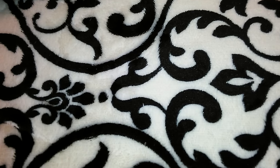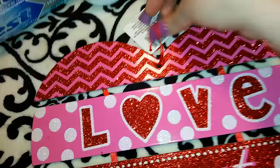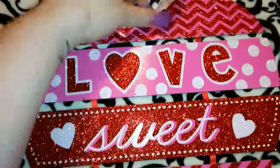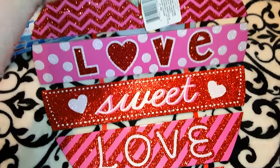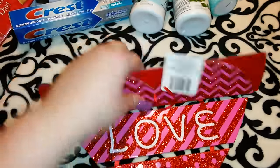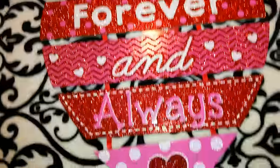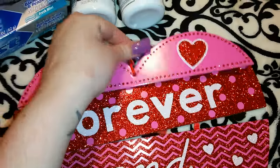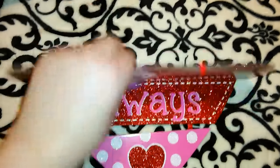I got some more Valentine's Day signs. The first has strings in between with really pretty glitter saying 'Love Sweet Love,' all connected by ribbon in the back. The second says 'Forever and Always' and also has ribbon in the back holding it together with ribbon on top to hang it up. I already have a lot of Valentine's Day signs so I just got these two more — I absolutely love them, they're so cute.